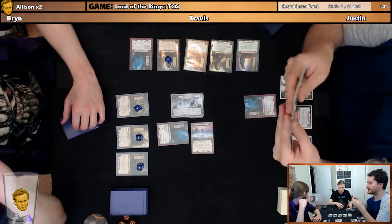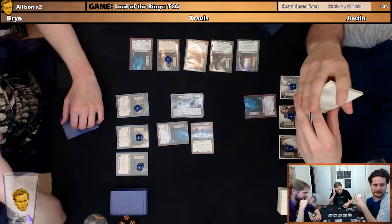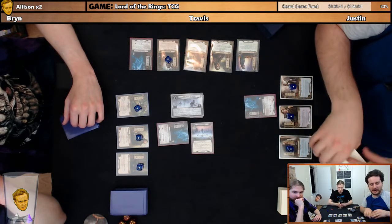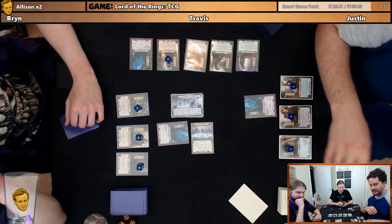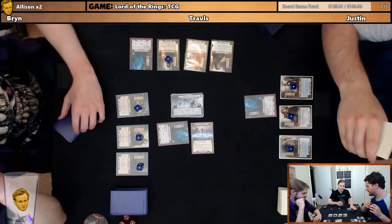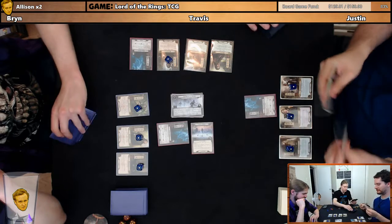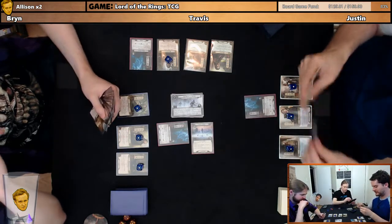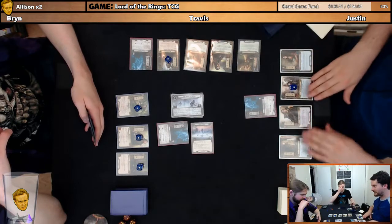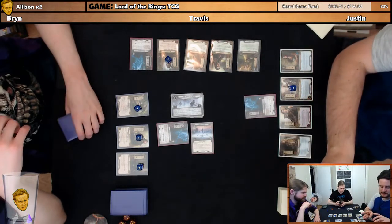How's everyone's weekend been in chat? Hey sweet teeth lover, long time no see, how the hell's it going? I'm done, but for my turn, I'm going to resolve this Tree People for this phase. So you can start doing your stuff. I do want to — thank you. I'm going to pay two resources to drop down Galadriel's Handmaiden, which lowers my threat by one.